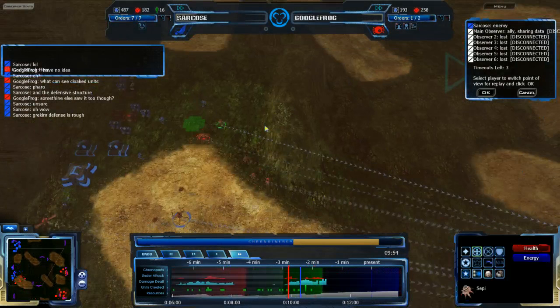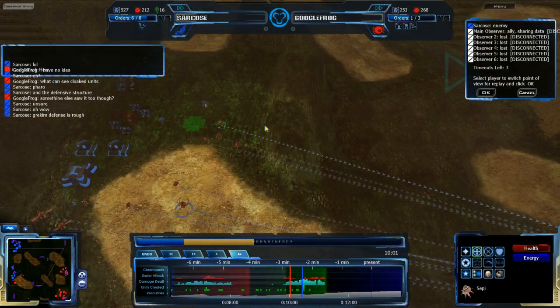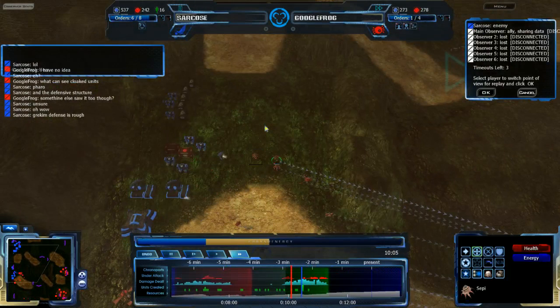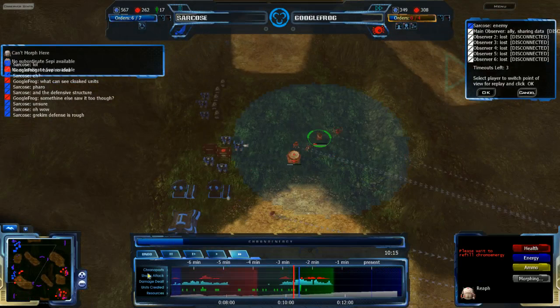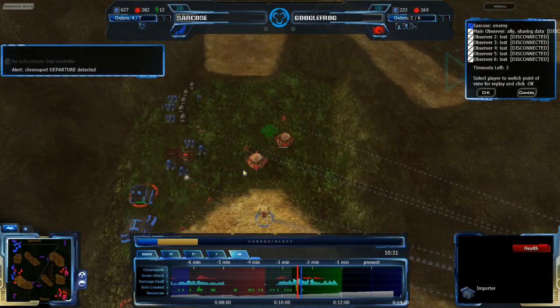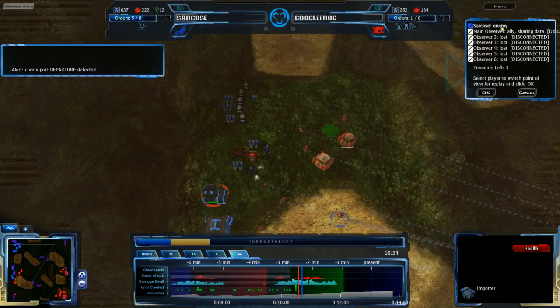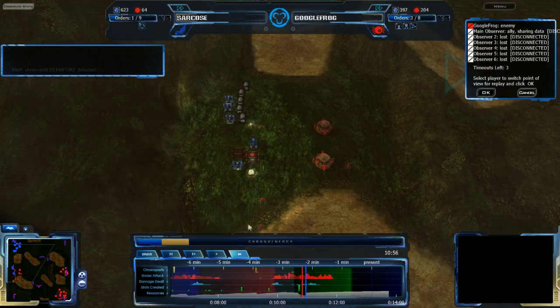Google Frog is really enjoying building these Reefs — cheap buildings that are extremely useful for healing, awesome support buildings. They really should be built more often than they are. Google Frog's attack is a curse — Sarkos is in a basic position. A Chrono Port departure has occurred again, so Sarkos is sending more units into the past, not even following them this time. Once the blue time wave comes along, we'll figure out where that Chrono Port actually landed. Sarkos, however, is more concerned with defending this attack than actually doing any real fancy Chrono Port maneuvers.